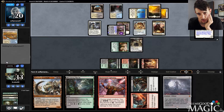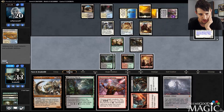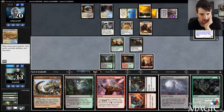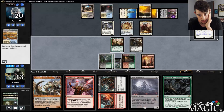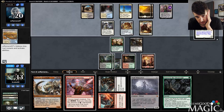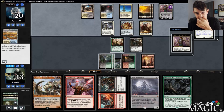Scrap Heap Scrounger, okay. So I'm just going to play a Blooming Marsh and pass. There's really no reason for me to do anything else. I have a Gonti to kind of prevent them from attacking and I have an Archangel.